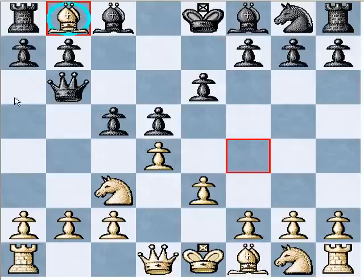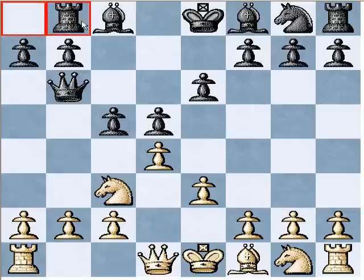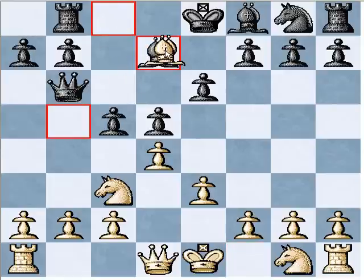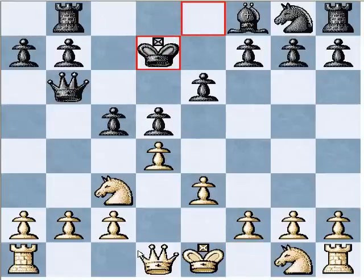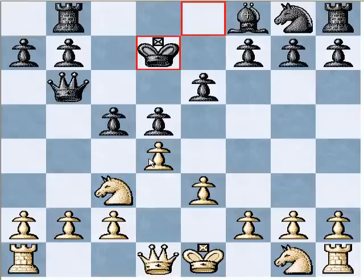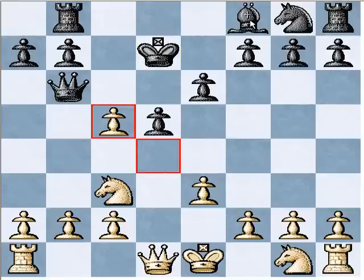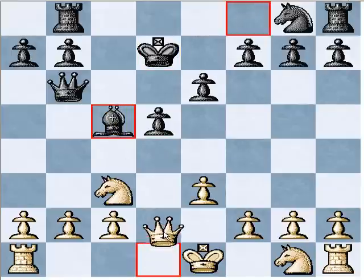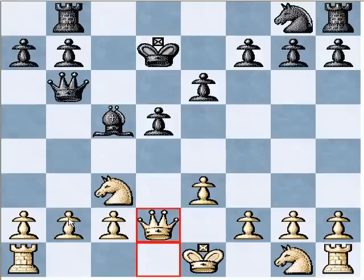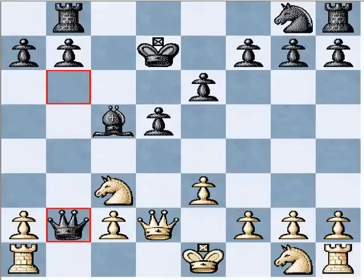White is taking on b8, black recaptures, and white gives check. The idea is that we can force black's king to move. Now we are going to sacrifice the b2 pawn for quick development. First we take the pawn, then play queen d2. Now if black doesn't accept the pawn sacrifice, white is just better — that's what a refuted gambit is, you accept it. So rook b1, and the only move of course is queen a3. Rook b3.